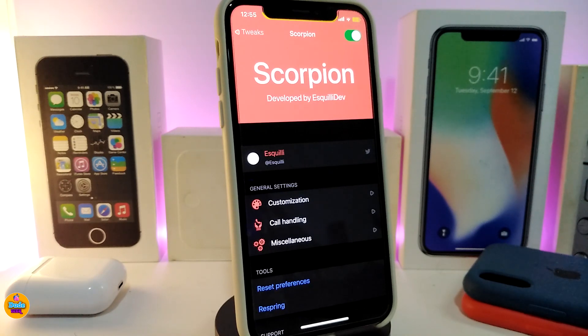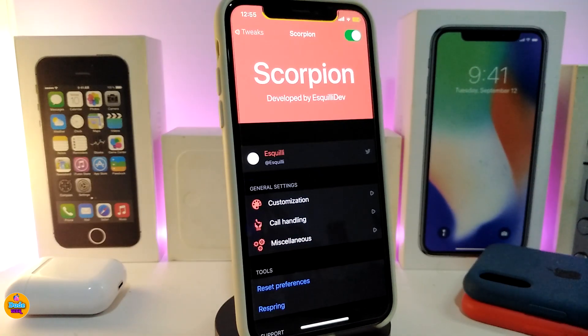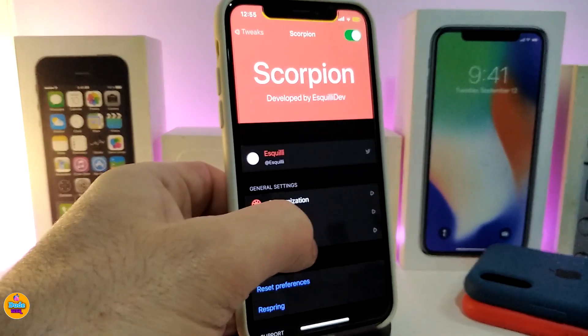First thing — when you want to enable the tweak, go ahead and enable it from the top. We have more than one section: the customization section, the call handling section, and a few others. Let's go ahead and jump to the customization section first.